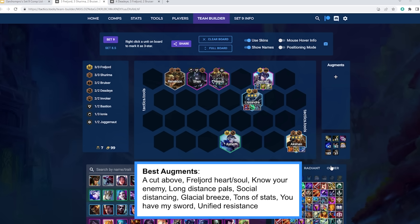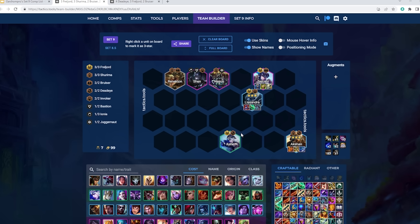The next composition is Akshan Reroll. It's still very powerful — you'll see Akshan sniping down enemies. Akshan potentially caps higher than Aphelios; Akshan 3 is probably a lot better than Aphelios 2, but it's a bit harder to hit. If you're sitting on a lot of Akshans, you can just go for Akshan 3 at level 7 and be really strong. The main variation runs three Shurima and three Freljord. You can also reroll for Lissandra 3 while going for Akshan 3 and dual carry her. In terms of Akshan itemization, his best item is Deathblade — but Infinity Edge, Giant Slayer, and Guardbreaker are all great. Runaan's Hurricane is also really good on Akshan, though his interaction with it is slightly worse this patch.